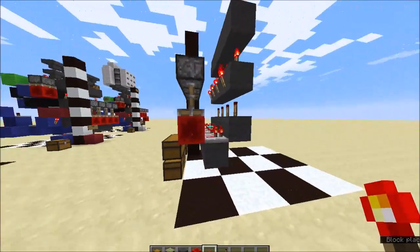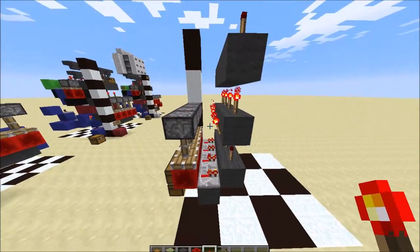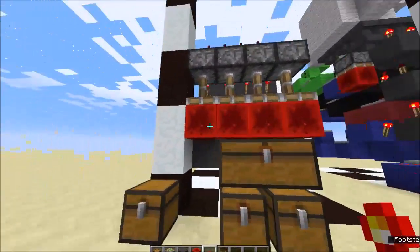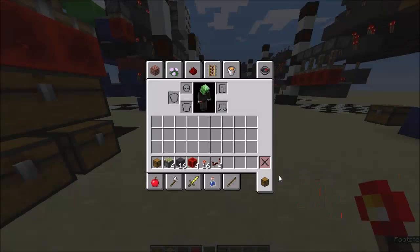That's the memory circuit done. This is just a little memory cell with an extra row to carry the signal up. This nice little compact one-wide design can go beside each other without interference.